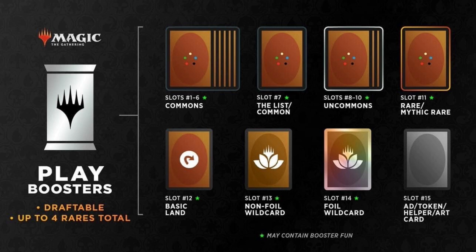Here's what's going to be included in a play booster: six commons, either a list card or a different common, three uncommons, one rare or mythic rare, one basic land, one non-foil wildcard, and one foil wildcard which could be a common, uncommon, basic land, or even a rare or mythic rare. It'll also include either an ad, a token, a helper, or an art card.